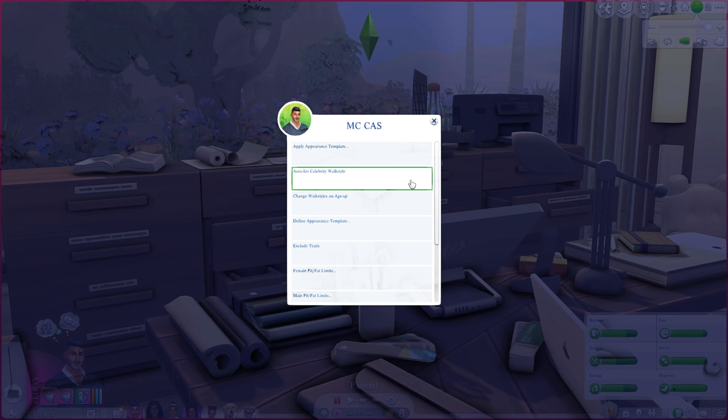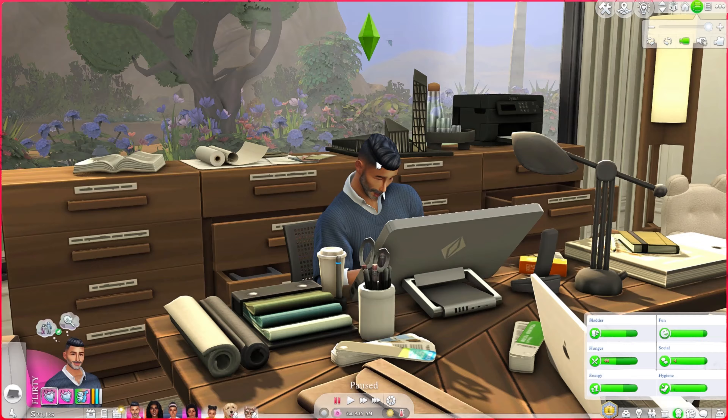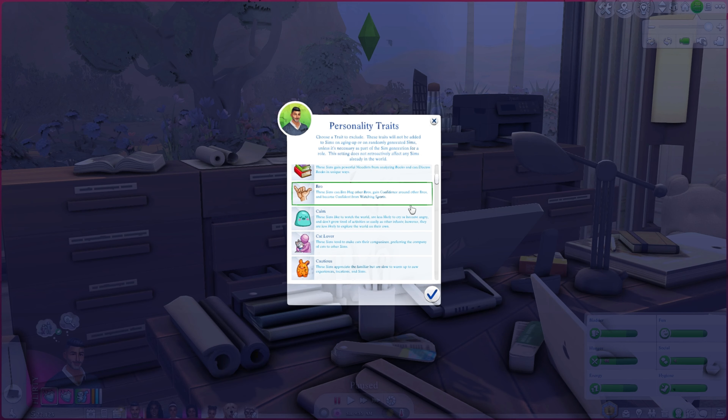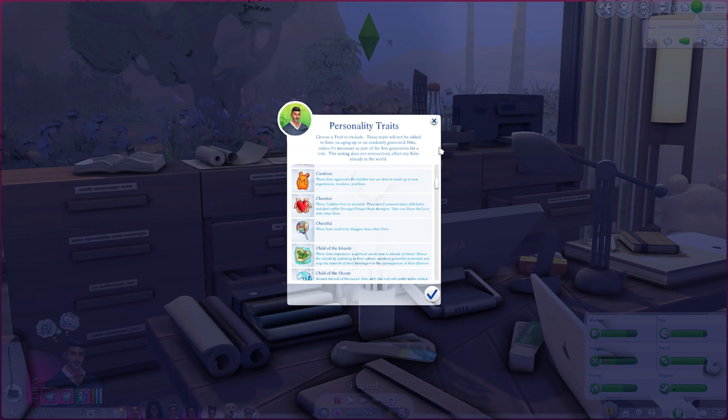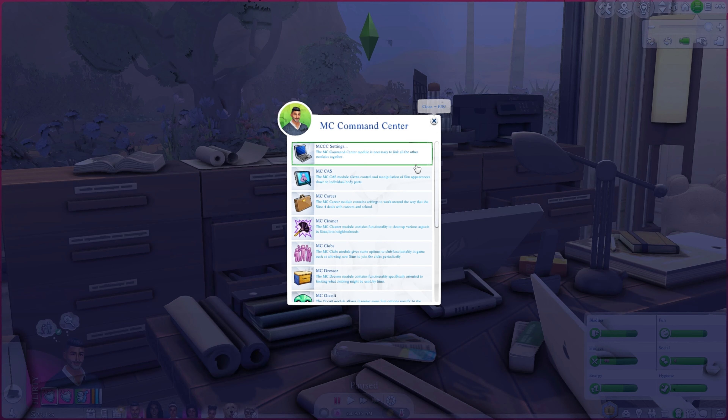Those are really the only two things I do in MCCAS. There is also an option to exclude traits — if there are certain traits you don't want your sims to ever have, you can set that up. I've never played around with it since I like variety, but the option is there.